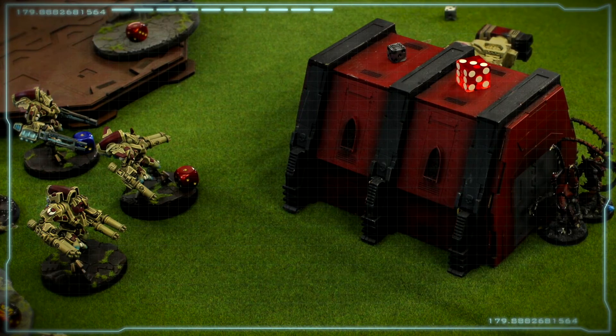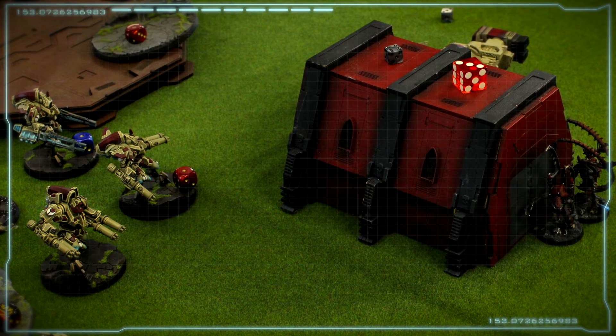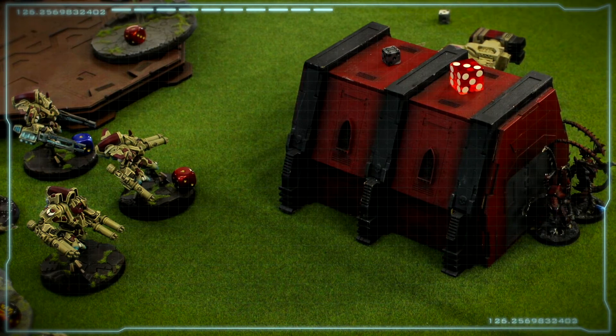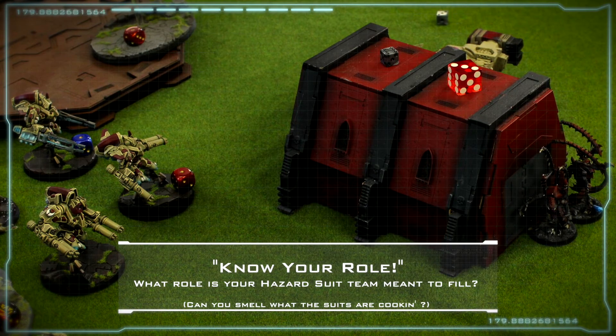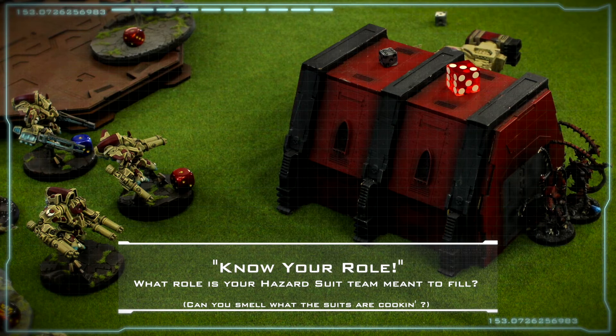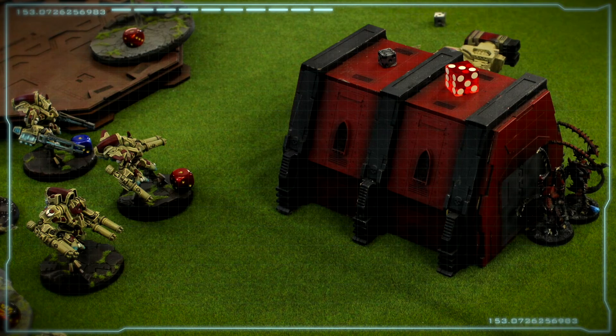The Hazard Suits' base cost is 75 points. So when you're looking at using the Pulse Submunition Rifle, Fusion Cascades, or the Phased Ion Guns, you really have to consider how many points you want to invest in this model. Additionally, like the other suits in the Tau Army, you have to really also consider what is the primary role for your Hazard Suits. And that's going to lead me into my next point, where I'll discuss what I actually do with the Hazard Suits.